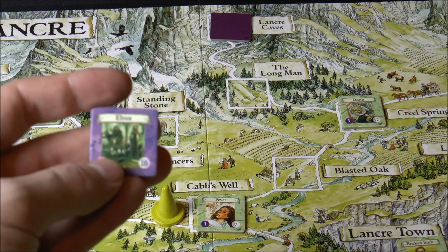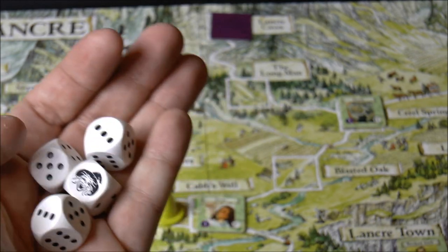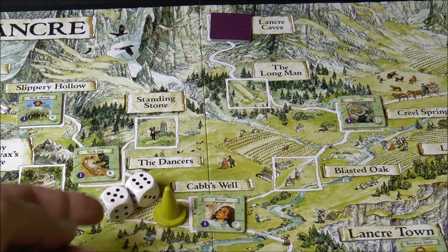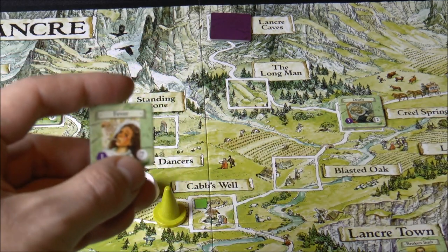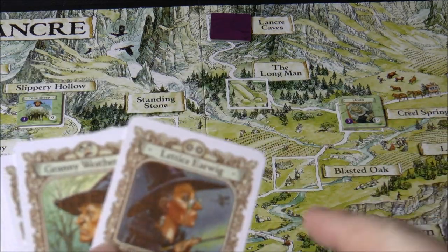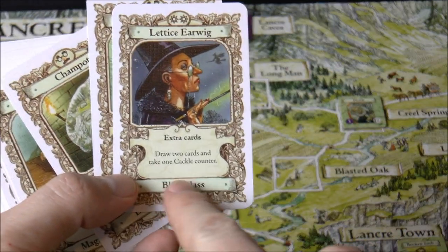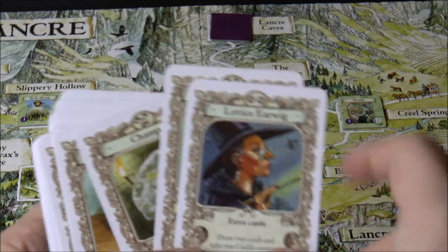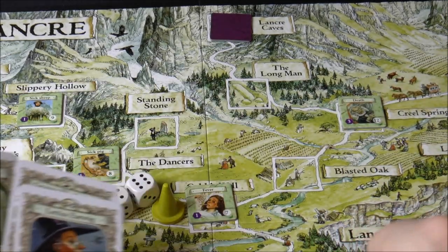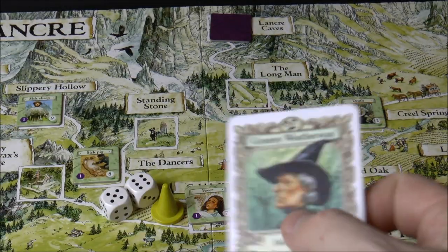Working your way up by completing easier problems gives you a greater hand size, then you start tackling harder characters. Failure on some of these has more drastic effects. To defeat a problem, there are four dice here - a six-sided die with no one, just a cackle symbol that counts as zero. You always roll two dice first, then can play cards to help your roll. Cards have an area at the bottom for dealing out problem tiles, symbols at the top, and a special effect.